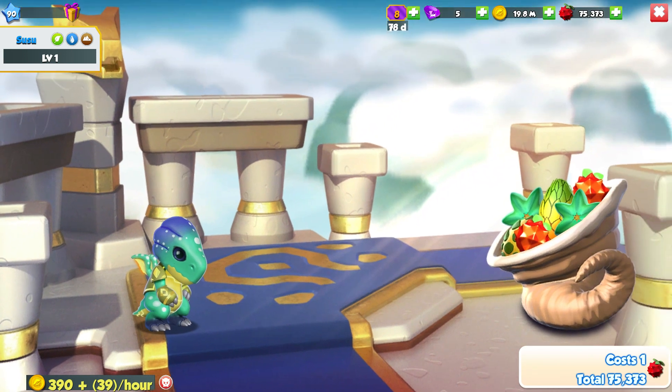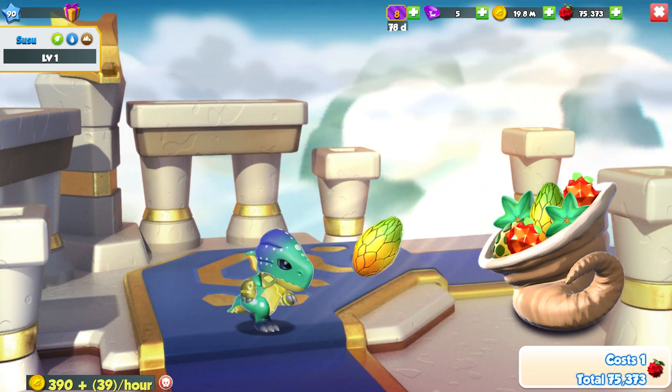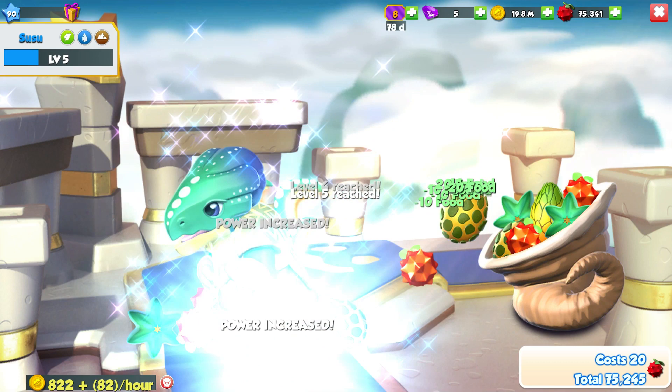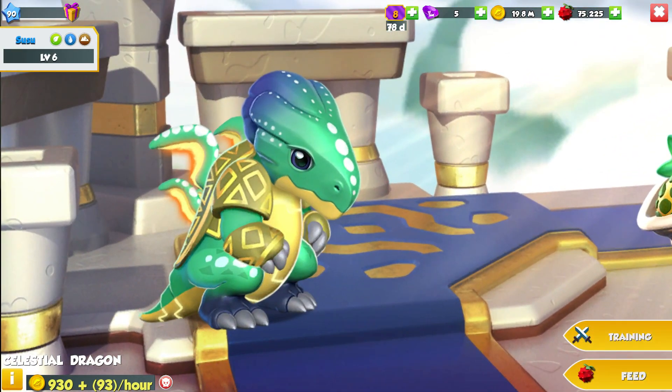So we have Susu here, but the typing on this guy is actually incredibly good. If you just wanted a full-out support dragon, then you've got the earth, you've got the water, and then you've even got the plant there.